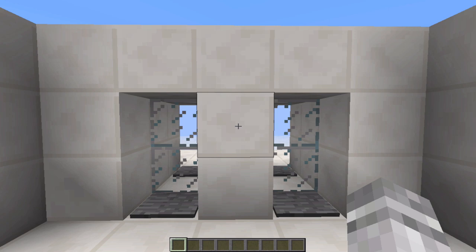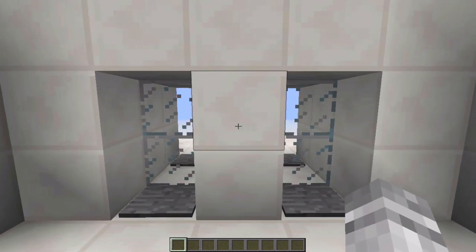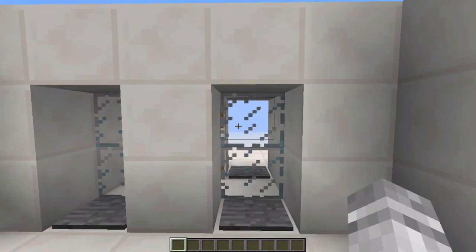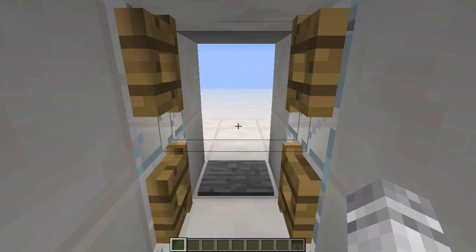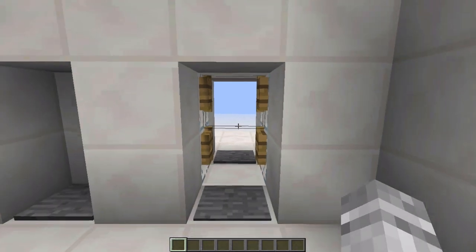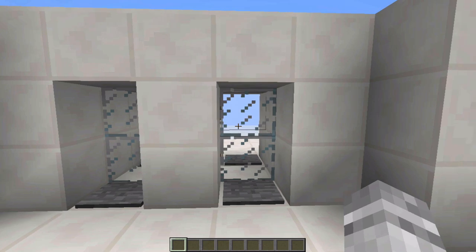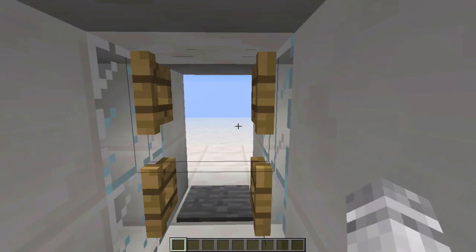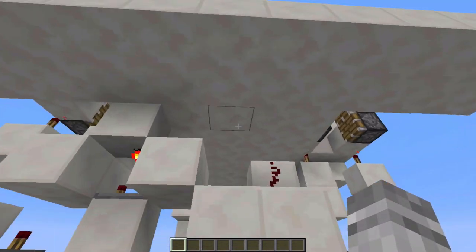Hello everybody, this is Admiral and today's invention was inspired by the sliding glass doors you oftentimes see at the entrances to shops. These work in much the same way that sliding glass doors work, at least in America. You enter in on the right-hand side and the doors will shift over and they will not shift back until you go completely through. Going in from the other side is the exact same — it just shifts over the other direction and you can walk right through.